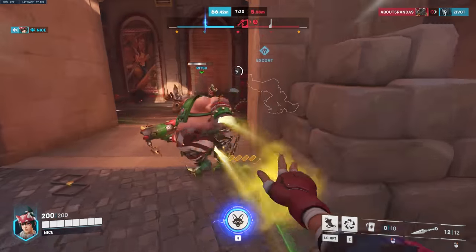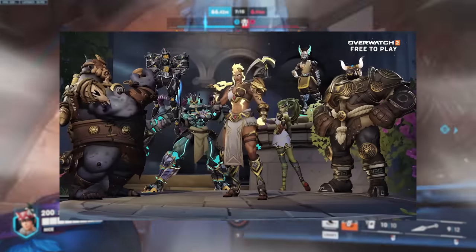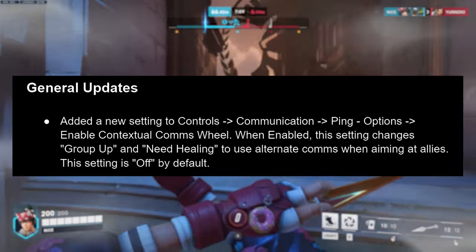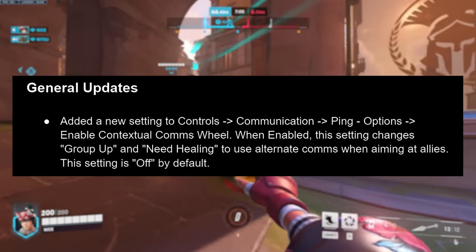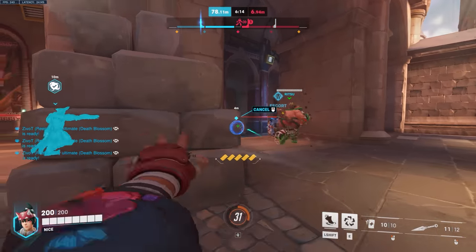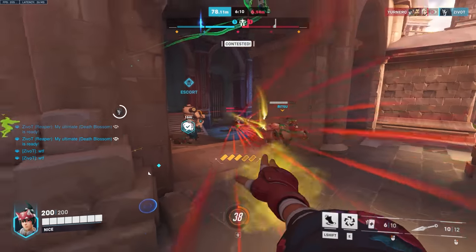Some of these first patch note changes are kind of light so I'm going to breeze right past them. The Battle for Olympus game mode has returned. There's an important change to the ping system: the contextual ping when you hit group up or need healing used to give alternate comms when looking at allies. That's now set to off and you can turn it back on in the options. I don't think I will, because I don't like hitting group up and it saying I'm with you — it always felt odd since I want them to come back to me.